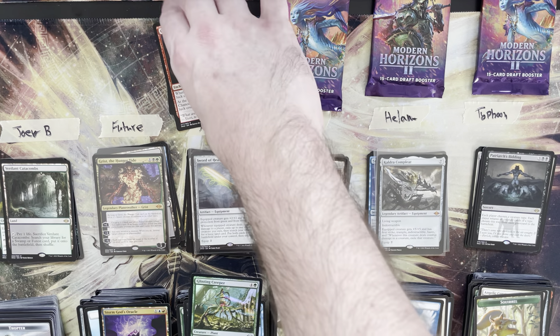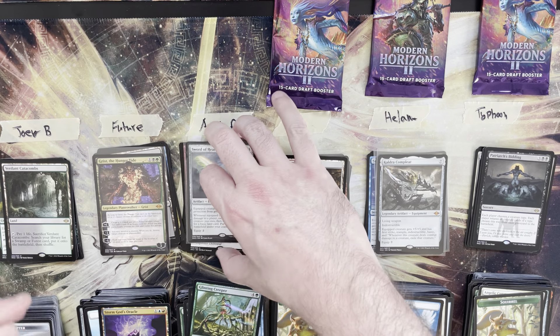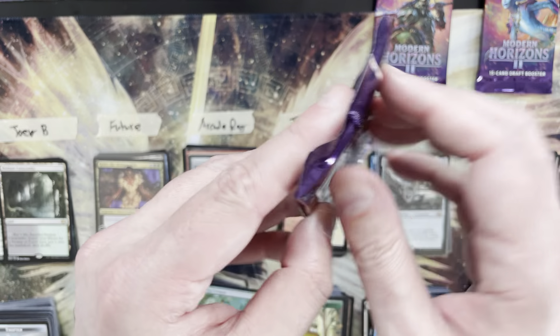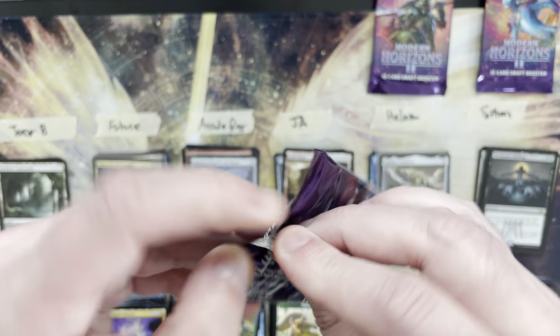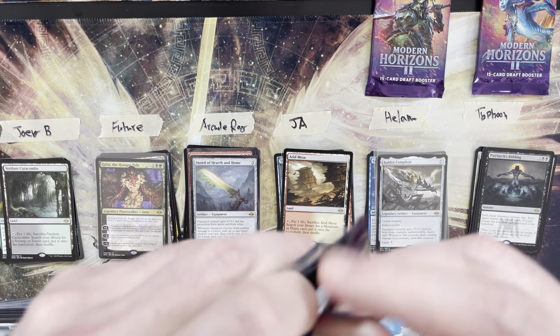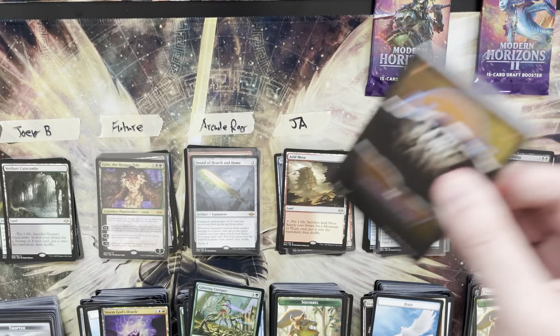Ray totals 20 — a tie with Joey B for the low! I'll need to check if Joey B had any mythics for the tiebreaker. Ja is at 25, chasing Typhoon in the high — behind by four mana value heading into the last pack.